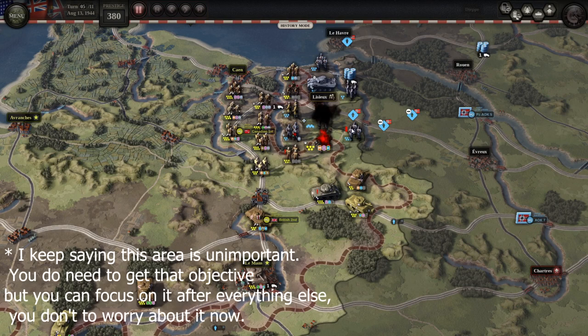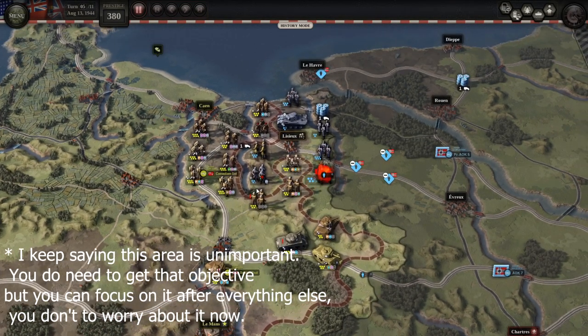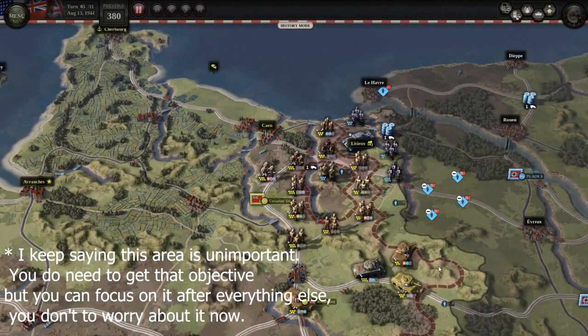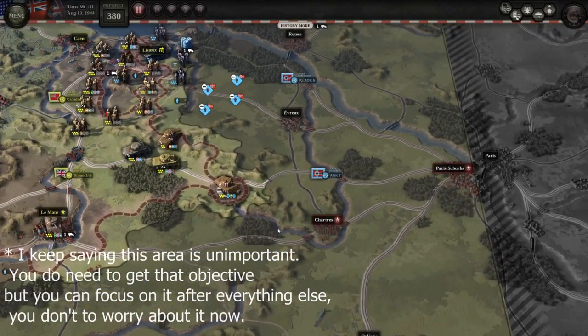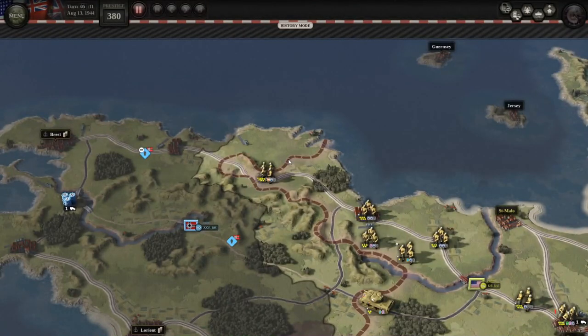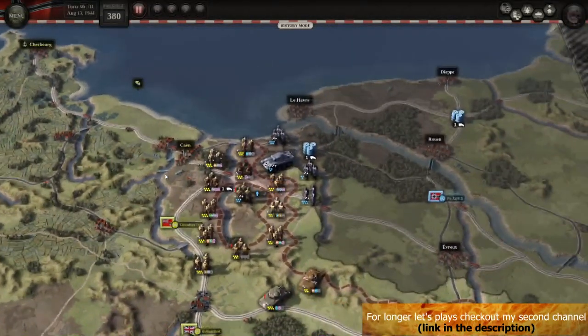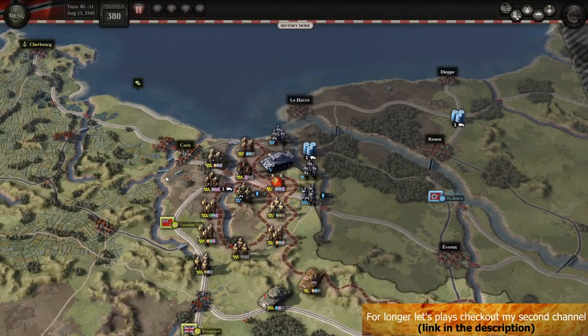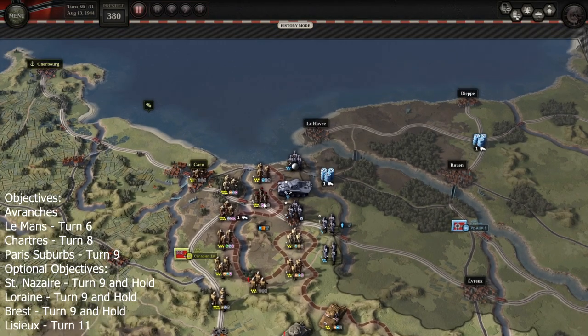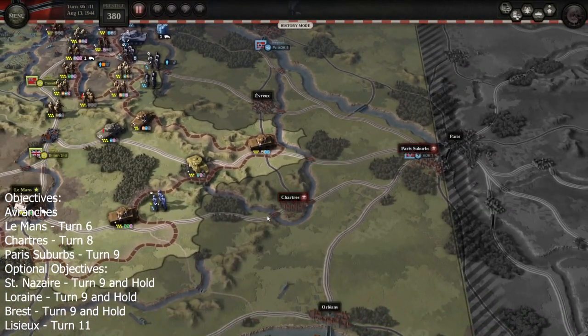In this scenario you should stay on the railway since you have 100% supply there. The units on the railway line — I need to keep them there so I can't run away with them, so I might as well hit the enemies when possible. I took over a city and the enemy is trying to take it back, but we don't care — we're moving on.